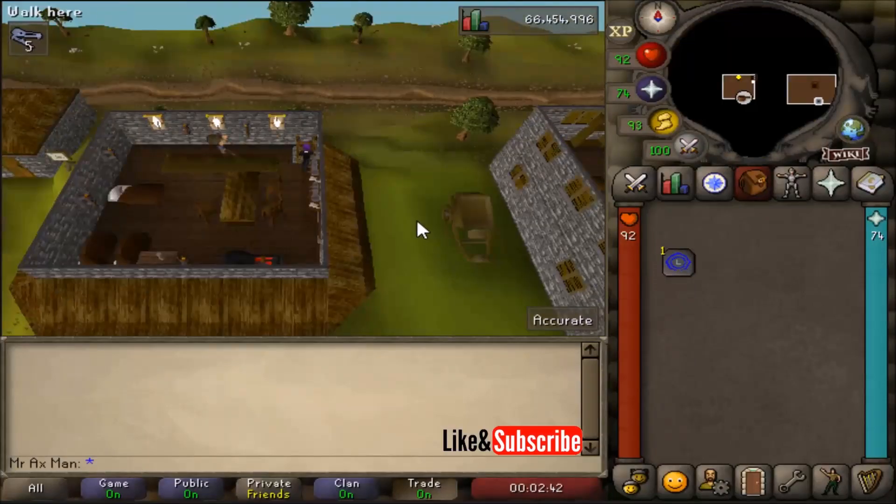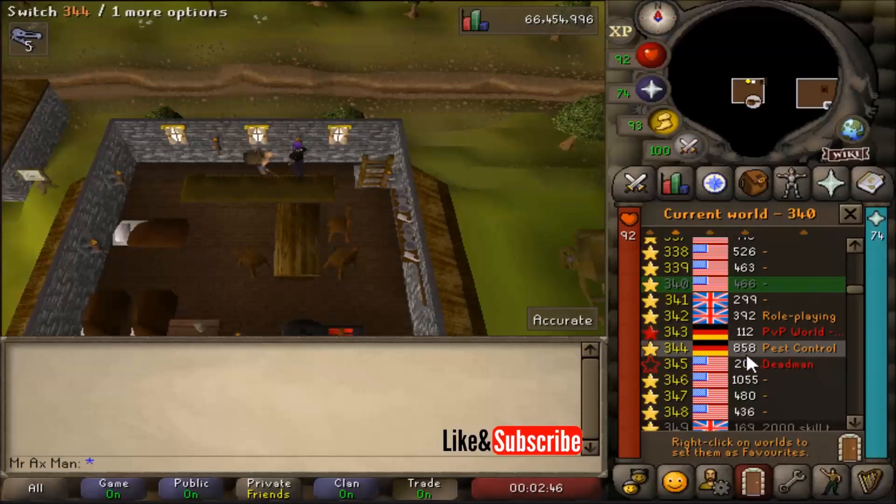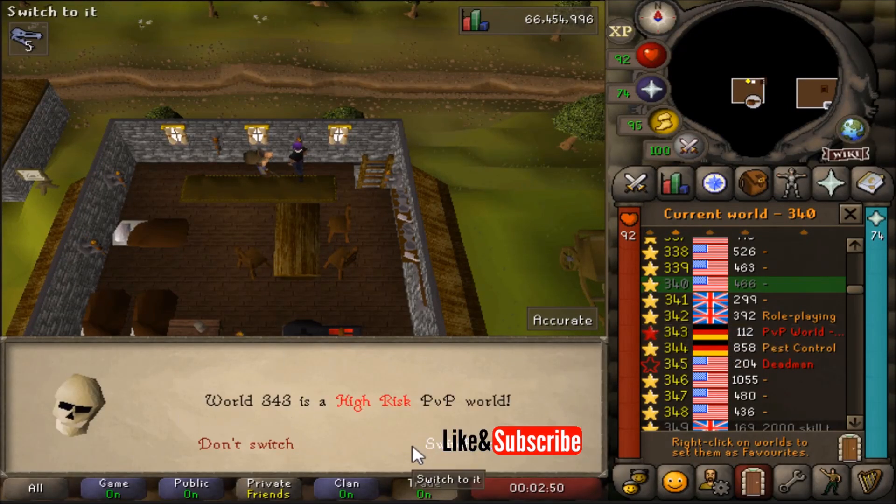So make your way to the general store and on the second floor here is Purdue. I will now show you what his location looks like on a PvP world.